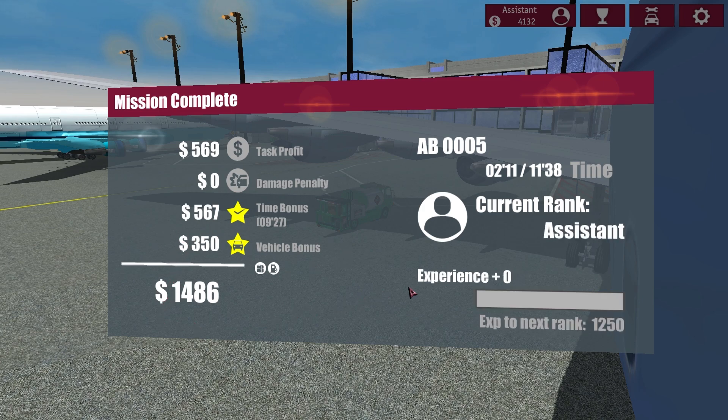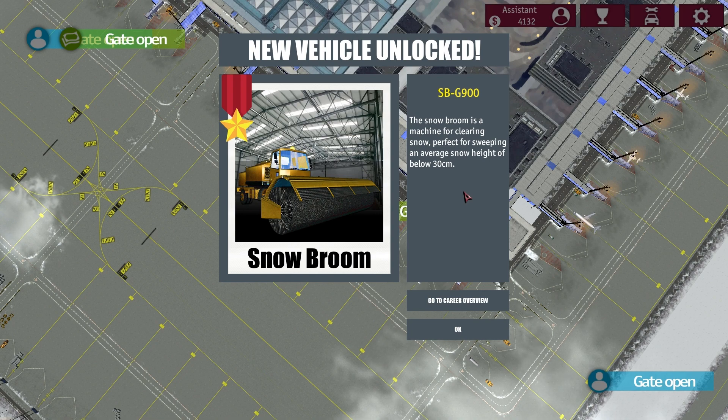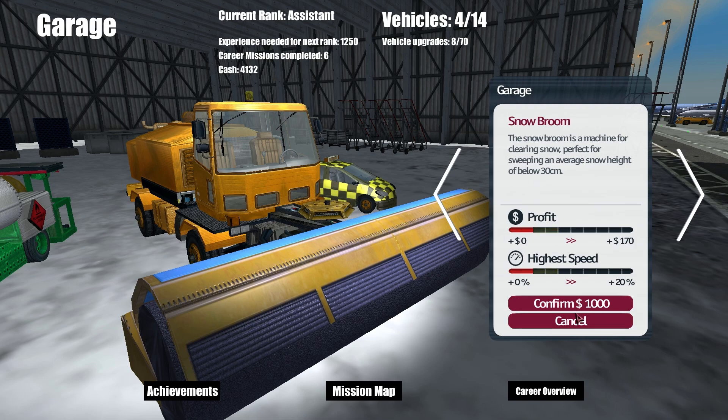One and a half thousand! Next rank — current rank: Assistant. We are assistant now! We have the snow broom. The snow broom is a machine for clearing snow — perfect for sweeping an average snow height of below 30 centimeters. Let's upgrade that. Mission map — let's try the snow clearance mission right away.